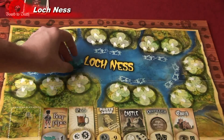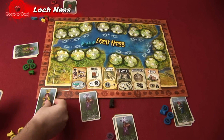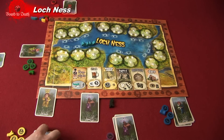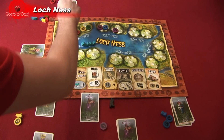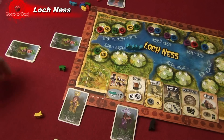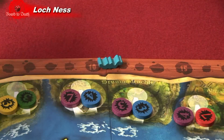Choose a first player and you're ready to start. The first round is a little different. The first player and the next two players will choose a card from their hand and place it face down. Then in turn order, each player places their camera anywhere on the front spots of the camera spaces face up, until all cameras have been placed.